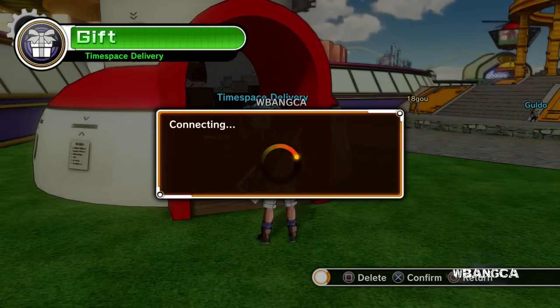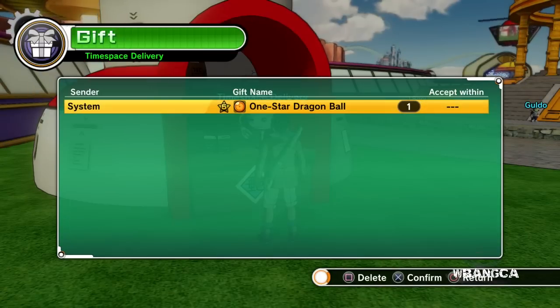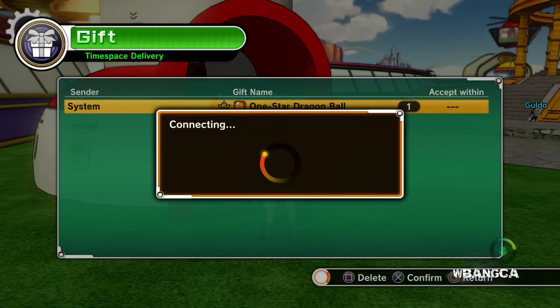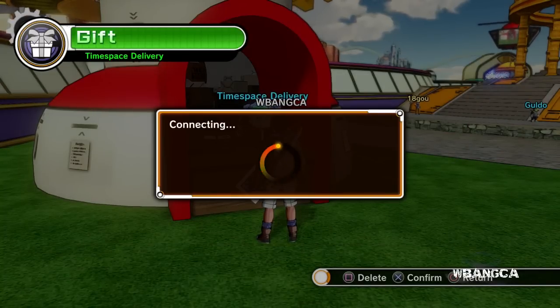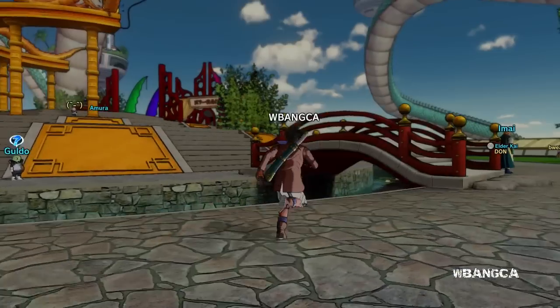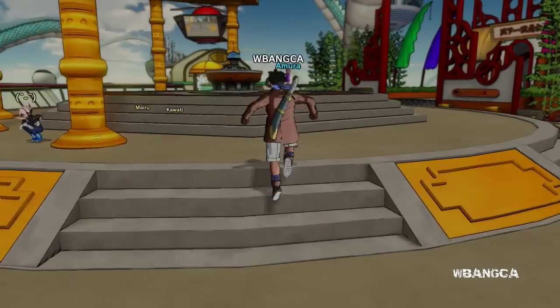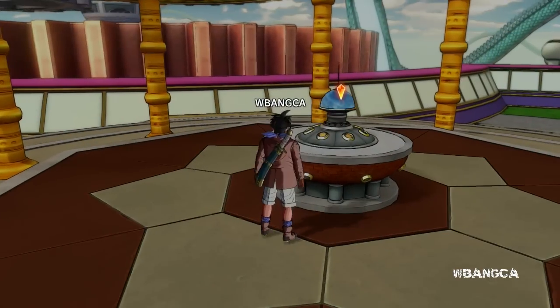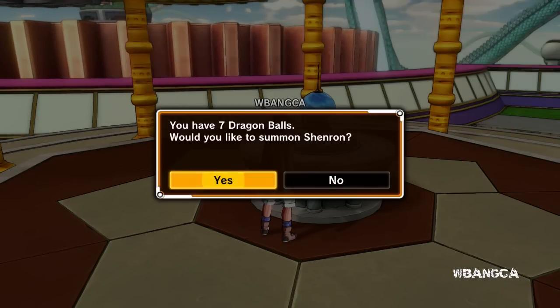Picking up the last Dragon Ball — one star ball. Let's go into the sector and then we'll activate the summon. We'll summon Shenron — it's been a while. If you want to send me stuff I'll really appreciate it, but I'm not expecting anything. All right, you have seven Dragon Balls — would you like to summon Shenron? Yes, let's do that.